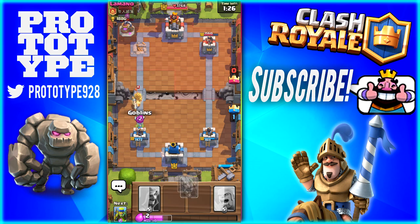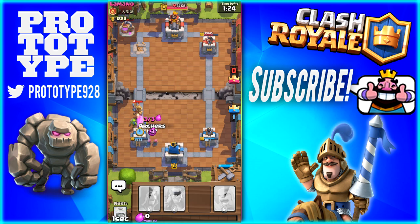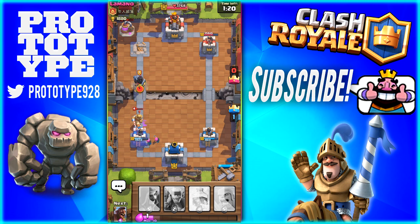Now we just got to kind of wait. He's got off a Prince. We'll do that to defend the charge. And we'll put down some Archers to deal the damage. Take him out quick. He should have rushed with them at the same exact time - that would have been quite a bit better. So we took out those two Archers there easily, only got off one hit on top of that.